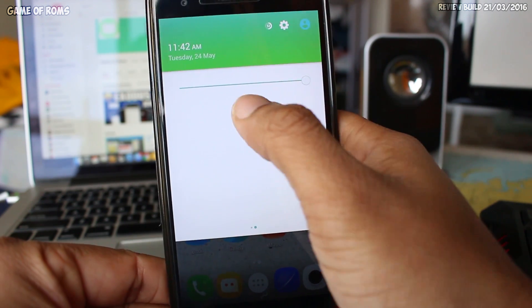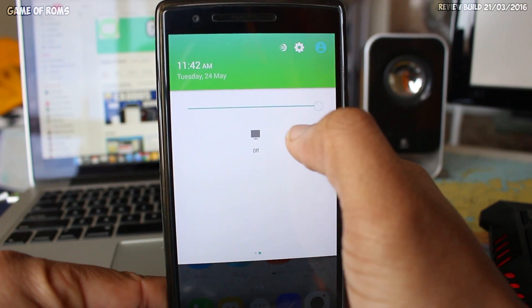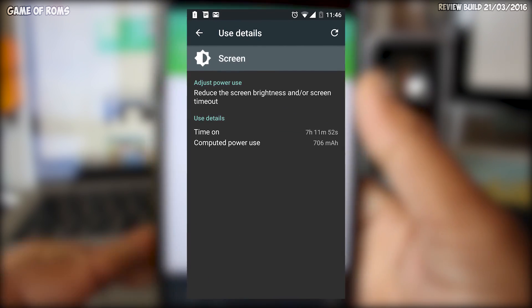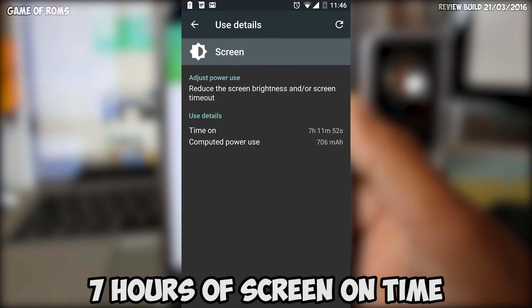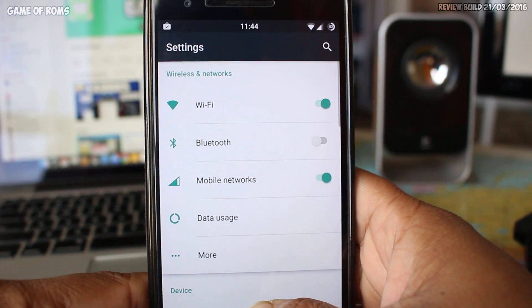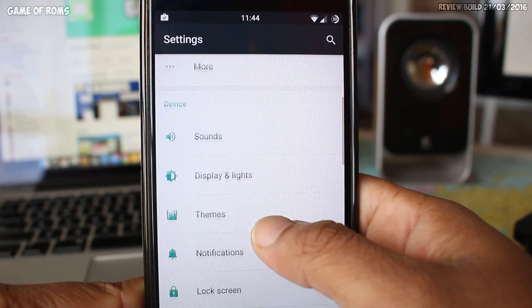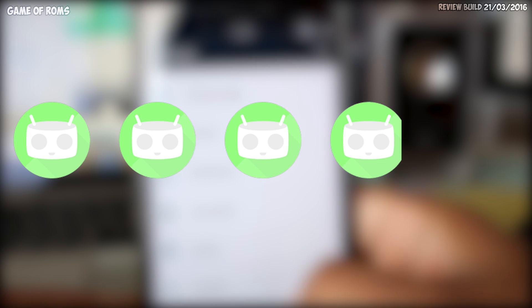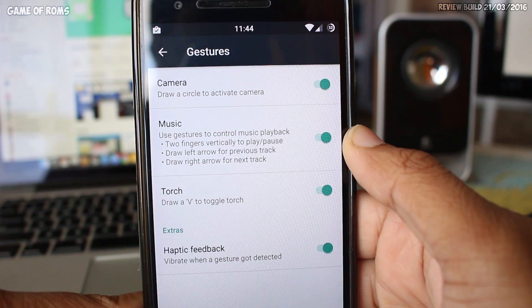Some of you must be thinking: what's so different about this ROM and why should we flash this instead of official CM nightlies? Let me show you why — the best battery life I have ever gotten. This one beat the record of six hours of screen-on time from Dark Obese. This ROM is amazing as far as battery life is concerned, so I'd give it four and a half out of five.